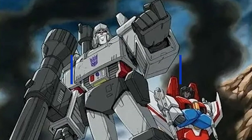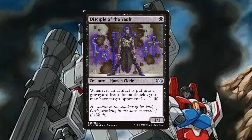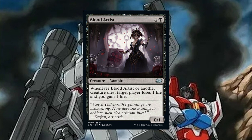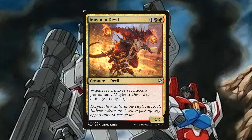Next, we run a handful of effects that trigger off of us sacrificing our stuff. Disciple of the Vault is 1 black for a 1/1 human cleric — whenever an artifact is put into the graveyard from the battlefield, you may have target opponent lose 1 life. This will trigger all the time, and as a 1-drop, what's not to love? Blood Artist is 1 and a black for a 0/1 vampire — whenever Blood Artist or another creature dies, target player loses 1 life and you gain 1 life, letting us drain opponents and net more mana. Mayhem Devil is 1, a black and a red for a 3/3 devil — whenever a player sacrifices a permanent, Mayhem Devil deals 1 damage to any target, which we can point at a creature or face for extra mana.